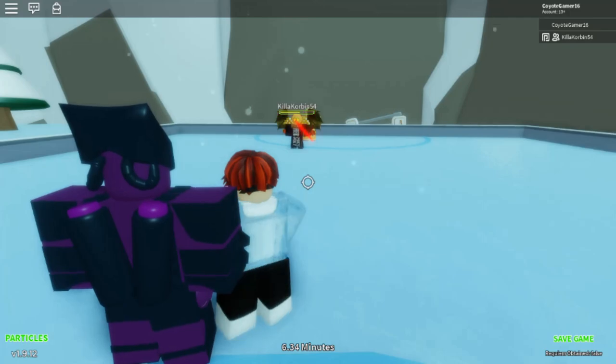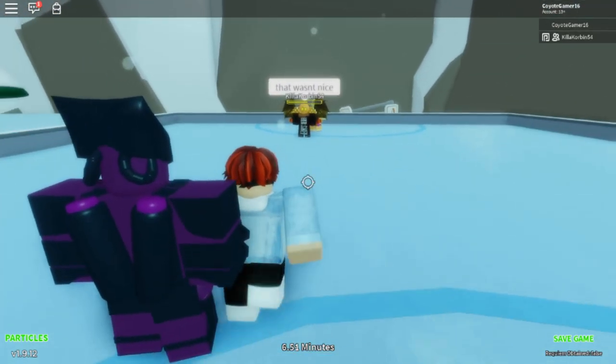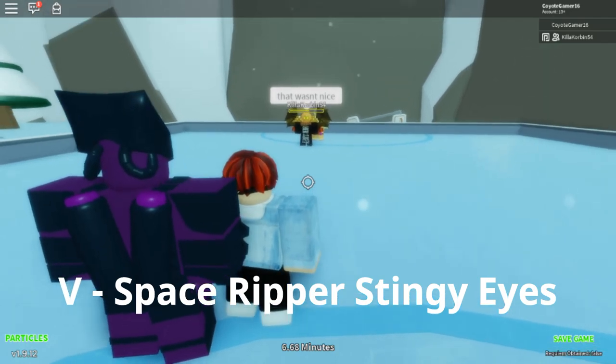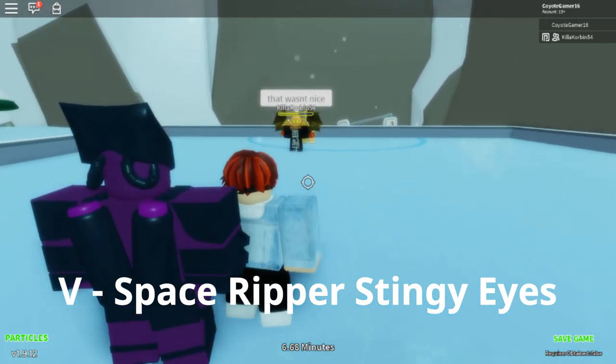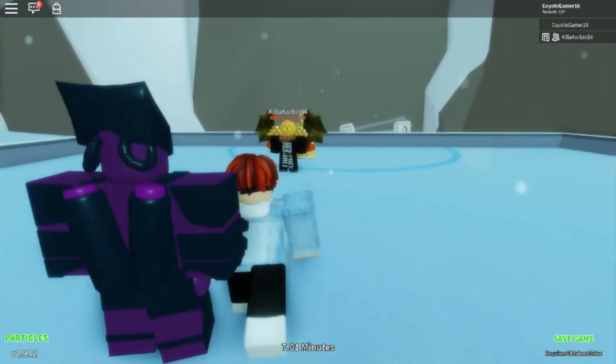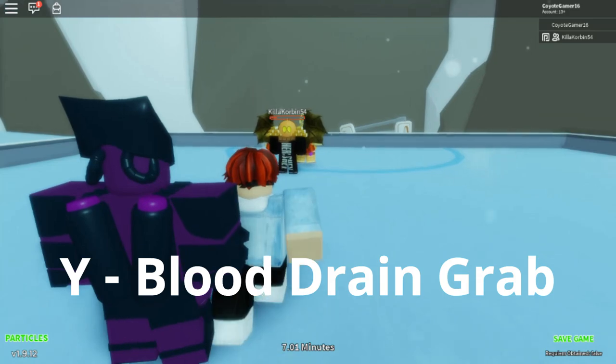The next move is the Space Ripper Stingy Eyes, basically what Dio does — this is how Dio fatally wounds Jonathan. Here's an example of that — it does a lot of damage. The next move is called the Blood Drain Grab: basically if you get lowered or something and you need to heal, you just come up and press Y.